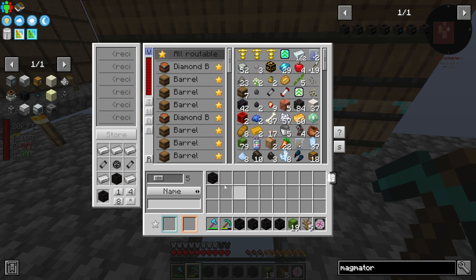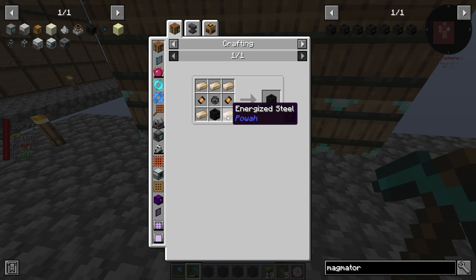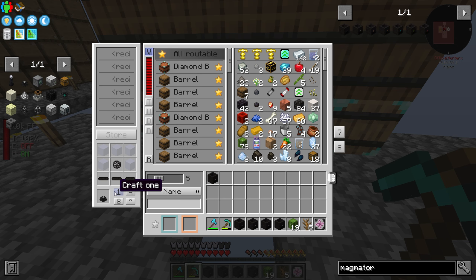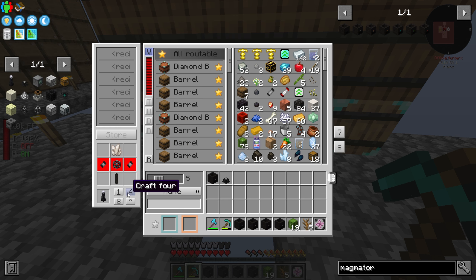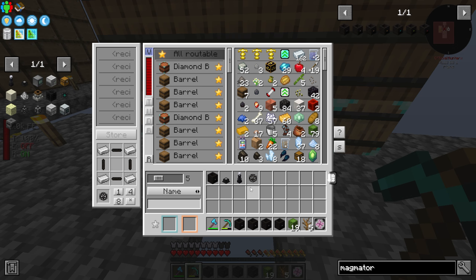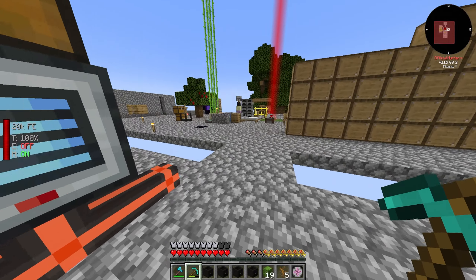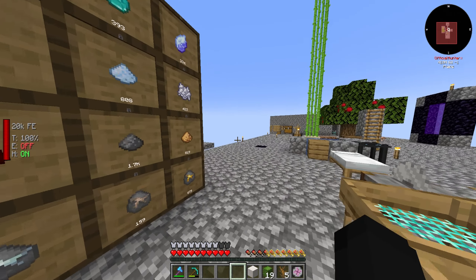Now that's 320 RF/tick per generator. To upgrade to the next tier we're going to need hardened steel or energized steel, which means we need the energizing orb and the starter power rods. Let's go ahead and make the energizing orb and then one power rod. I want to upgrade immediately to the basic rod if I can, I just need a couple more capacitors. I think I just need nether quartz blocks.